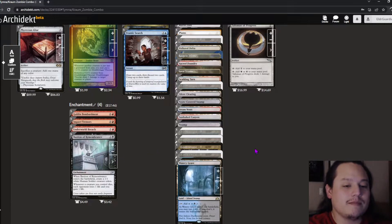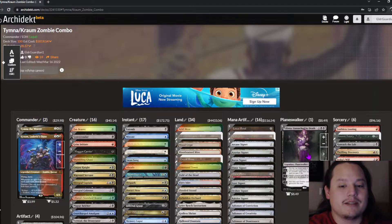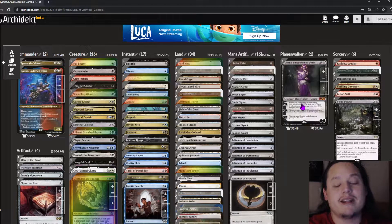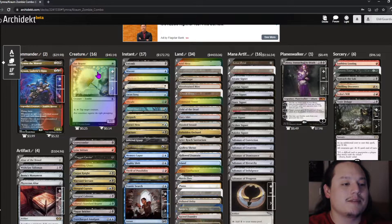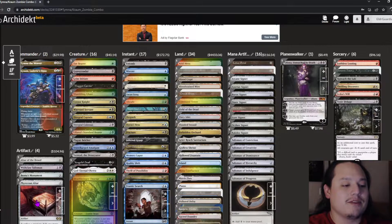The only planeswalker in the deck is Liliana. The minus-three is what we're looking for, so we can cast any of our one-drops back if we have Phyrexian Altar on the battlefield.